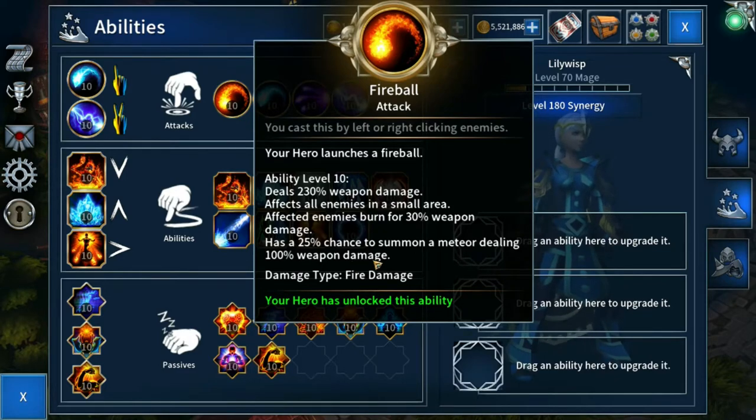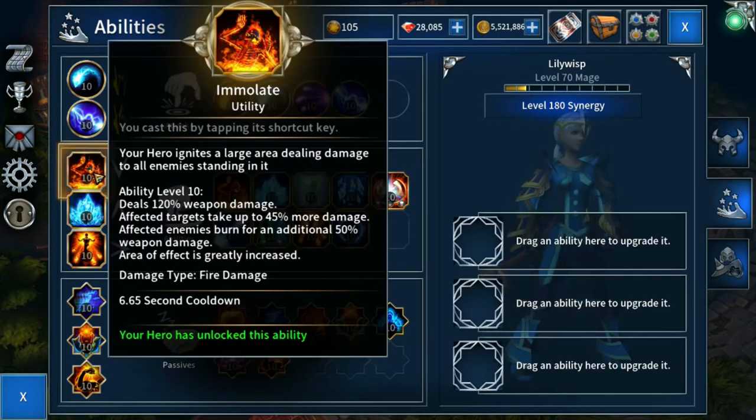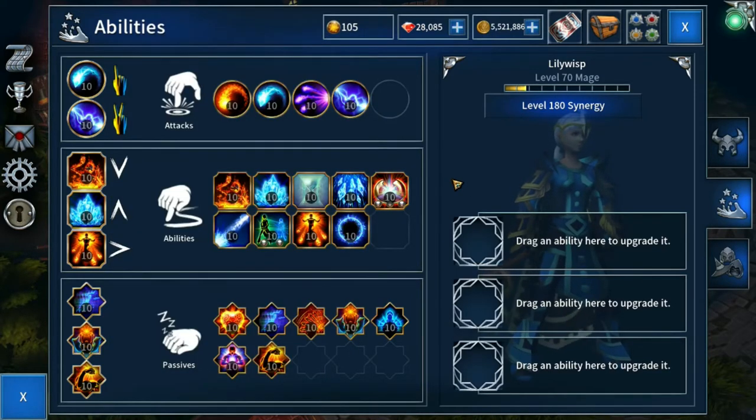That meteor does 100% weapon damage, so we've got a 25% chance of a little meteor doing 100% weapon damage, which can be increased by 500. Frost Nova only does 100% weapon damage and Immolate 120%, all at level 10. In the grand scheme of things, certainly on higher trials, these are extremely weak skills, but they're extremely useful in triggering all of our powerful effects and procs — covered in the GMC Shatter and Thermal Shock video.